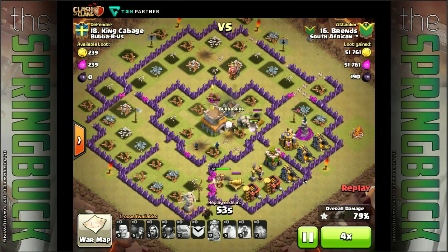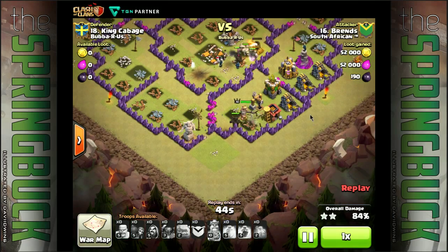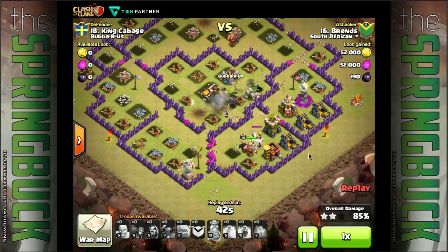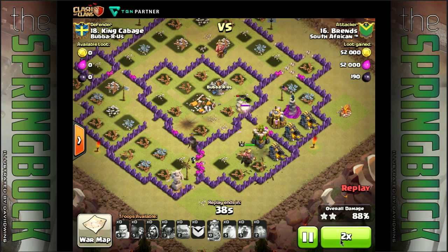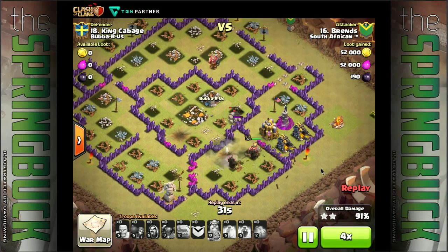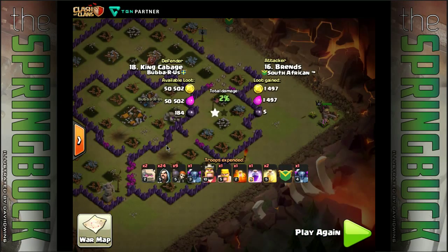Here comes the last PEKKA - he had a sneaky one, I think the PEKKA just went for a walk down the bottom. Speeding through this, the cleanup crew comes in and it turns out to be a nice three-star in the end. Builder's hut in the corner - lucky for that, that could have been a disaster.